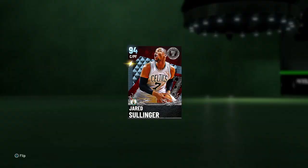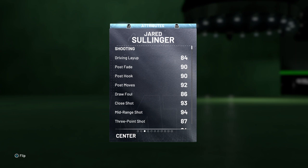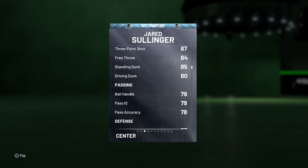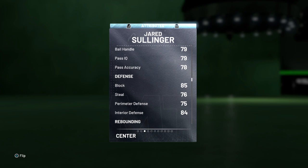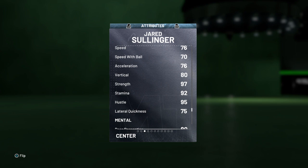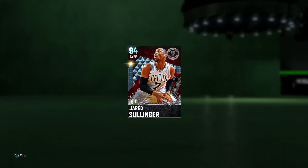He's a 94 now, center slash power forward, 16 Hall of Fame badges, 34 gold badges, Boston Celtics. 95 offense, 91 defense. Out of Ohio State — 84 driving layup, 90s on all the post stuff, 86 draw foul, 93, 94, and 87 on close mid-range and three-point shot, 84 free throw, 85 and 80 on the dunks. Defense: 85 blocks, 76 steal, 75 perimeter, 84 interior, 94 and 95 on rebounding. Speed 76, acceleration 76, speed with ball 70, vertical 80, strength 97, lateral quickness 75.